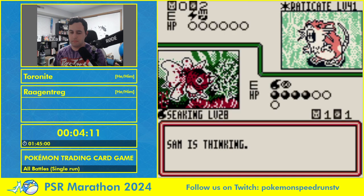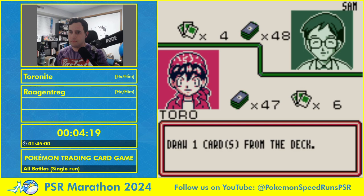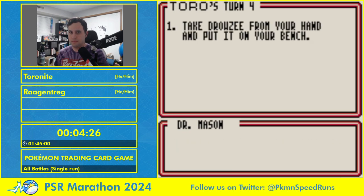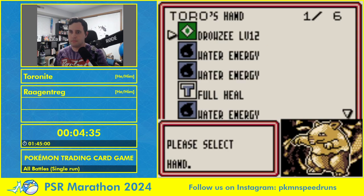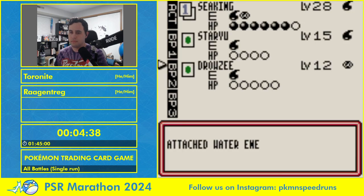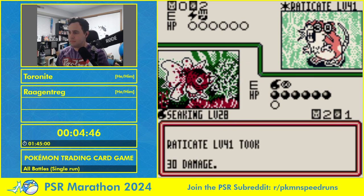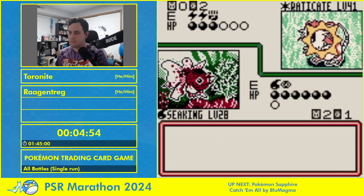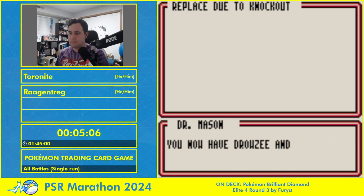Computer Search and Item Finder both discard two cards to search either your deck or your discard pile respectively — both incredibly powerful. To show how powerful all these cards are: Bill and Professor Oak got moved into the supporter category in the modern-day TCG, meaning you can only use one per turn. Bill is unfortunately unplayable now, but Professor Oak still sees play to this day. Computer Search came back as an 'Ace Spec' — a single copy in your deck, and it was one of the most played Ace Specs at the time.